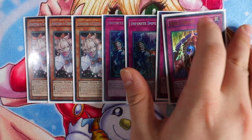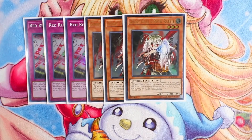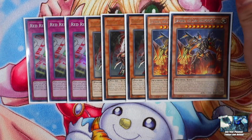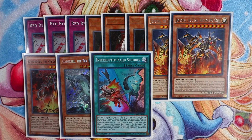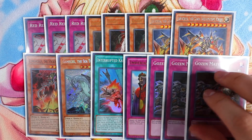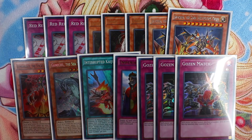For the side deck: triple Red Reboot against trap decks, triple Ghost Ogre against Summon Sorcerer and similar decks. The Kaiju engine — Jizukiru, Gamma, Interrupted Kaiju Slumber — is great in the side against Skystrikers since giving them a Kaiju prevents their spell/trap activations. For going-first cards in games two and three — since opponents will make you go first once they know this is an OTK deck — you're playing Imperial Order and triple Ghost of Borreload... Gouki matchup cards to have solid going-first options.